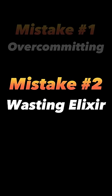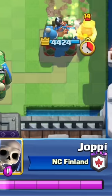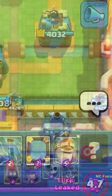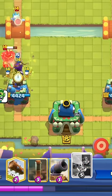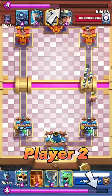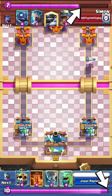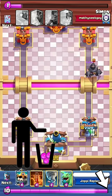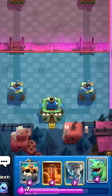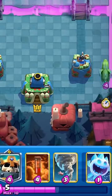Mistake number 2: Wasting elixir. It's usually not a good idea to let your elixir bar go to the full 10 elixir, because that's when you start leaking elixir. It even shows how much elixir someone has leaked when you spectate them. It's almost always better to place a card rather than let your elixir go to waste. Take this clip as an example. Player 2 has a 4 elixir lead but decides to wait, and ends up wasting 3 elixir. Instead, Player 2 should have placed his Skeleton King or Baby Dragon from the back.